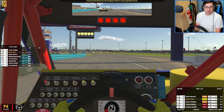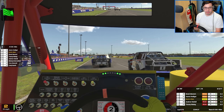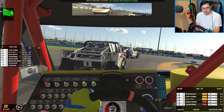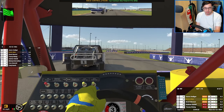Okay Kev, get ready. Floor it — green, green, green. You can see someone jump the start behind me; I'm guessing he tried to use a clutch grip. Clear left. Left side. All clear on the left.